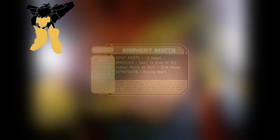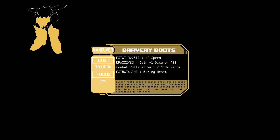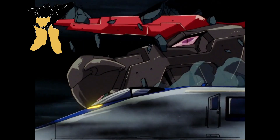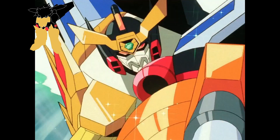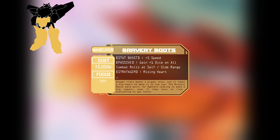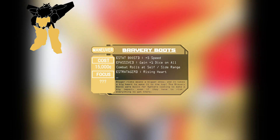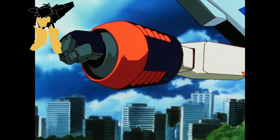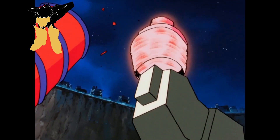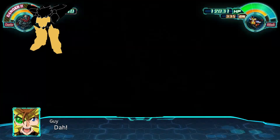Our maneuvered part will be the bravery boots from the Fighter. This gives us plus 5 to our speed, and we've got stratagems tied to speed, so this is awesome. It also hammers in a gentle reminder that in a pinch, GaoGaiGar can actually fly at Mach 3. It's also got the cool passive of giving us plus 1 die on all combat rolls in close quarters, really encouraging you to deal with problems personally. And also lets us supercharge blows via the Rising Heart stratagem — it's our drill, letting us pierce the heavens with its might.